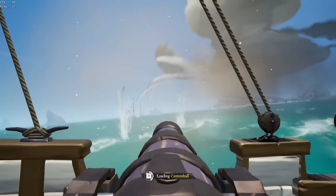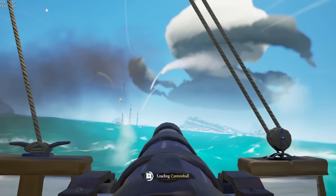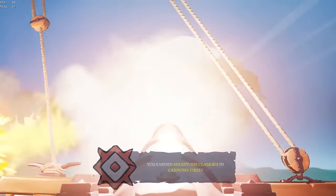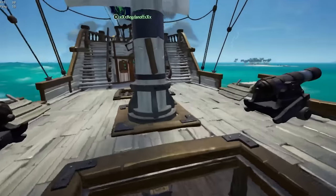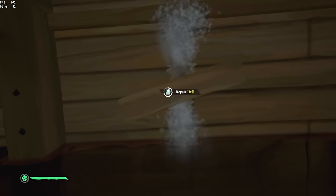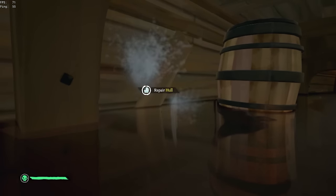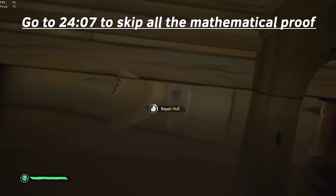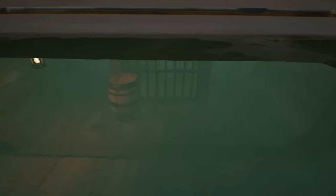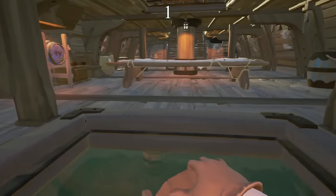Remember — the faster the holes get patched, the sooner the water level goes down. Always prioritize repairs over buckets whenever possible, and communicate to your flex when you want him to go for a repair. Now let's talk about which holes to repair first. There's lots of debate on whether you should repair a tier-2 or tier-3 hole first, and I've solved it. I spent time researching how fast water enters a ship based on the severity of holes, so I'm going to give you some numbers and the math I used.